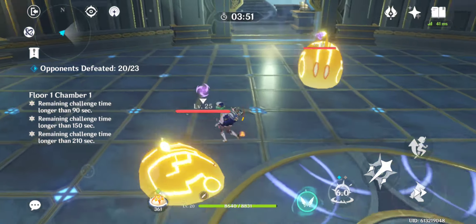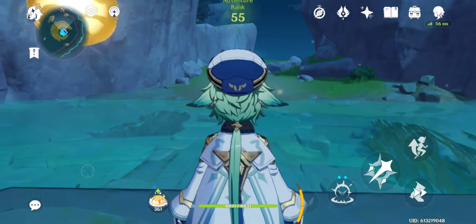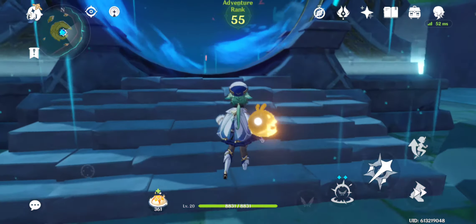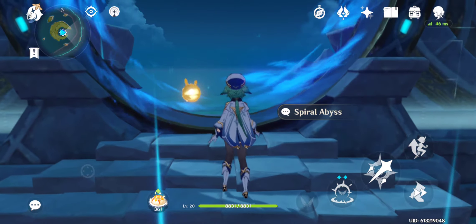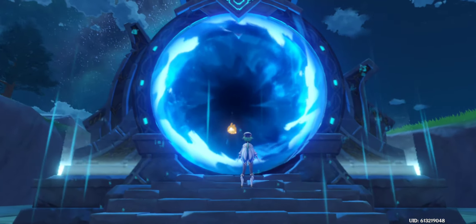You've now seen exactly how to use Sucrose by herself with swirls and all that. But now we're going to go over how to use her as part of a team, focusing on how to use swirl to advantage and how to infuse enemies with elements to aid in that swirl.